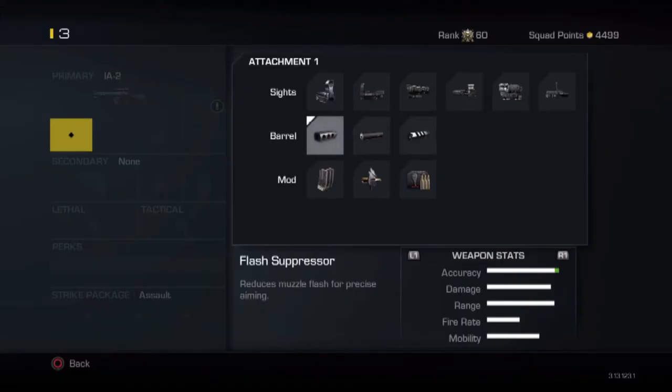The barrel attachments start with the flash suppressor, which is pretty much useless on a marksman rifle. The fire rates are too slow for flash to be constant enough to affect your sight picture, and most optics sit elevated enough above the barrel that unless you're using iron sights — which I've already advised against — you're not going to have any issue with flash.